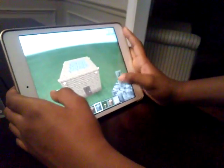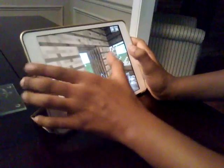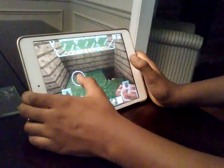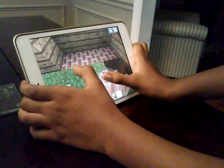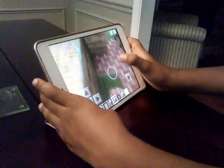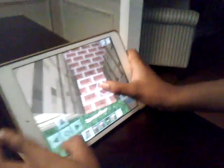There we go. And then go inside. I'm going to have to replace this door, sorry, but I have to do it. Bricks is going to be the floor. And then replace the door.